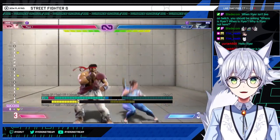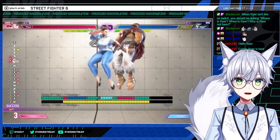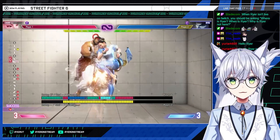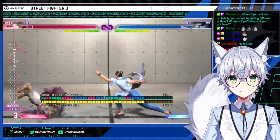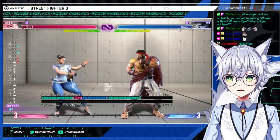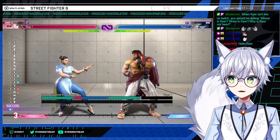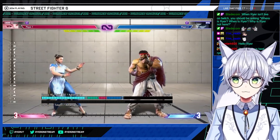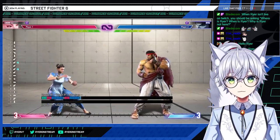A common combo you'll see is launcher into stomps, or more fancy sequences. You can do super after stomps as well. All of her stance moves — except maybe jab — are really good and have a purpose. You should be implementing them in your game plan.